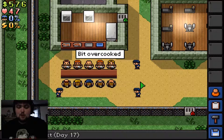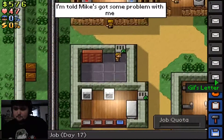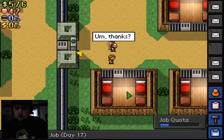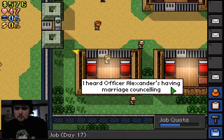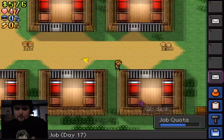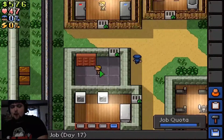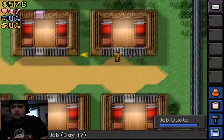Let's go again. I've got a new job — I am no longer Taylor, I am mailman. I need to deliver to Gill, Mike, Morales, Toby, Logan, and Mike. You get more progress done towards your job if you actually give the person their thing, but I don't want to do that so I don't want to be bored the entire job period.